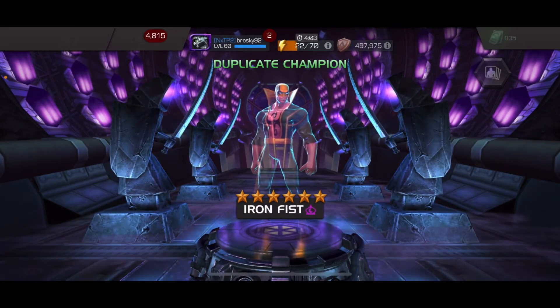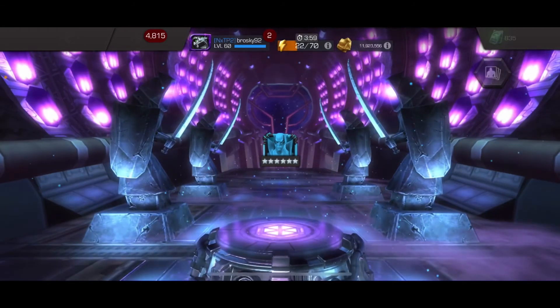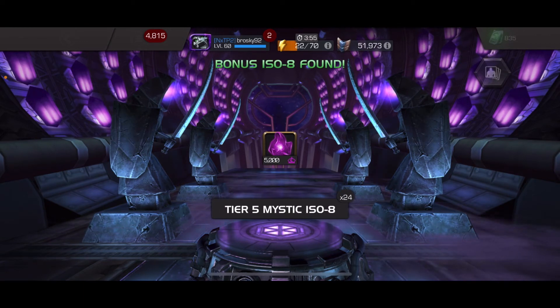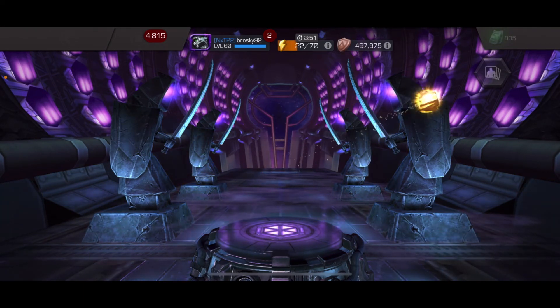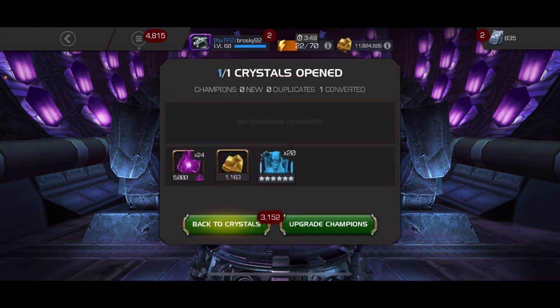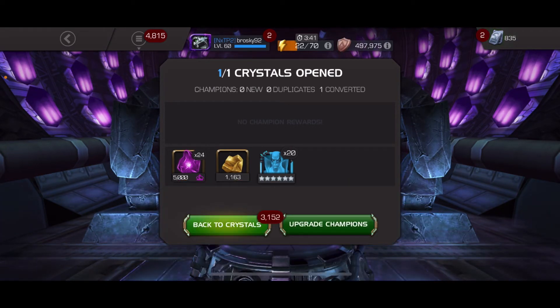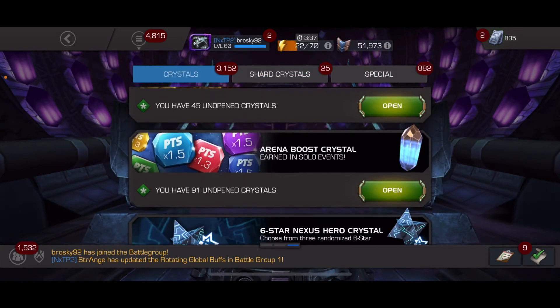We are going to land on Iron Fist. I've pulled so many 6-star mystics — my account always seems to land on mystics. I guess that's good because now I've got more iso which I can put into Dr. Doom taking him up to rank 3, but that's not really what I wanted to see. Now I have two awakened 6-stars and they're both mystics that will probably never see rank 2, so that is unfortunate.